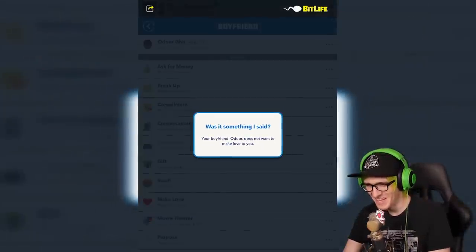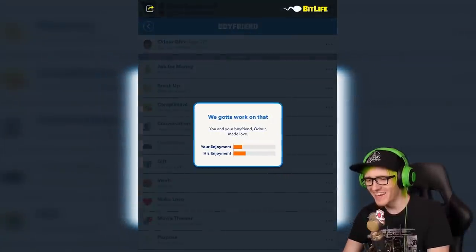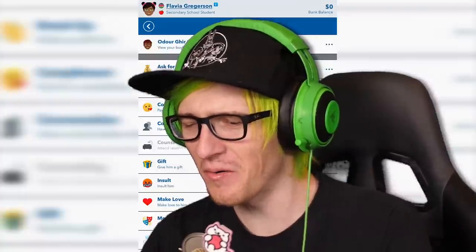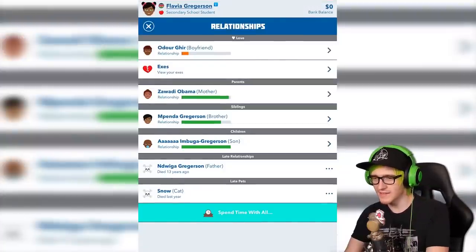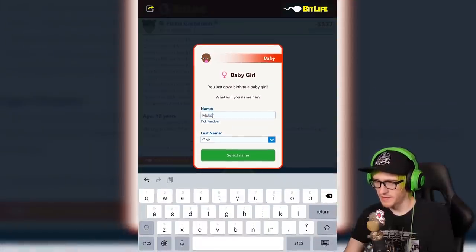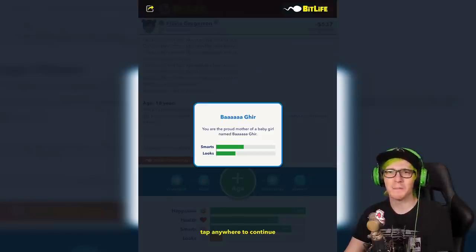How about now? Was it something I said? How about now? It's been two seconds. The enjoyment just keeps going down. He's like, that's all you want to do. Yes. I'm evil. Can we put some multipliers on this thing? I need like a times 10 baby time. Another baby girl. Your name's going to be Bah. I named her after my favorite goat.